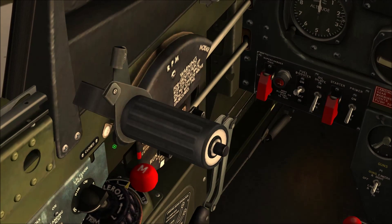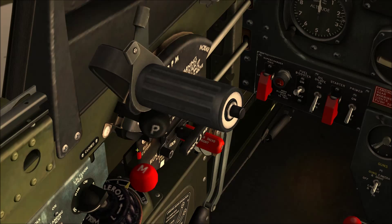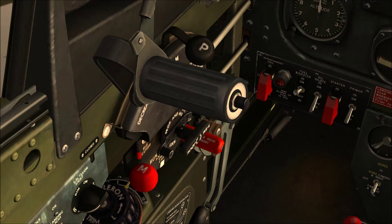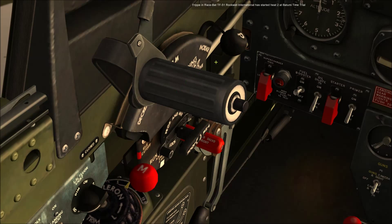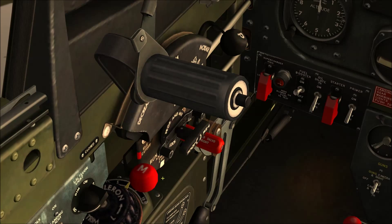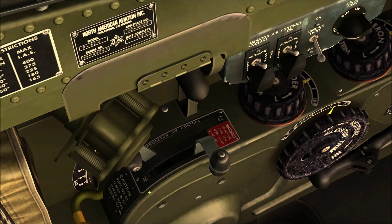Round to the left. We need to crank the throttle an inch, and also put our RPM up to full — just click and drag. Our carburetor air control — let's put that forward to ram air.